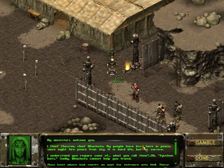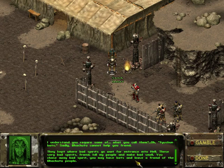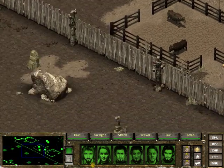Let's have a look. 'My ancestors welcome you. I Chief Chevron, Chief Wachutu. My people live here in peace since night fire pour from sky. It is hard life, but we survived. I understand you require some of — what do you call them? — fusion bats. Sadly, what you do cannot hurt you, friend. They kept where bad spirits go, wait for entrance to hell. You chase away bad spirits, you may have the bats.' Okay, that sounds like a pretty good deal — point us to the bad spirits.